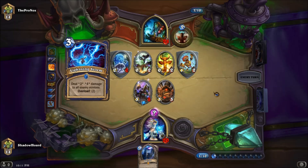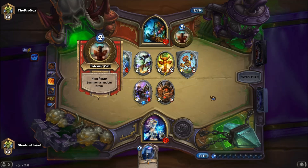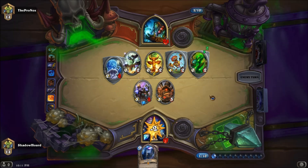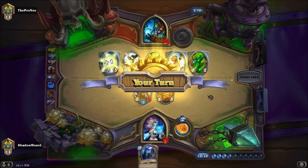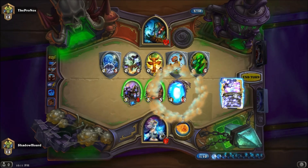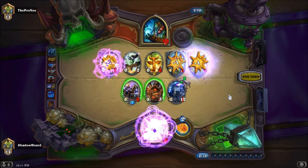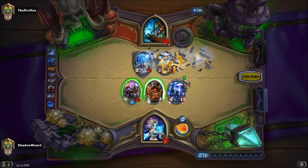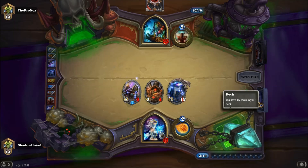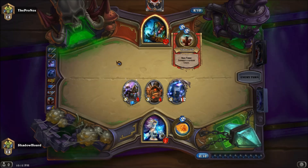Bit low on cards right now. Taunt's fine - he's only threatening three damage, although I'm going to need to remove some of those totems. Let's just hope there's no Hex here, because Malygos is really strong.